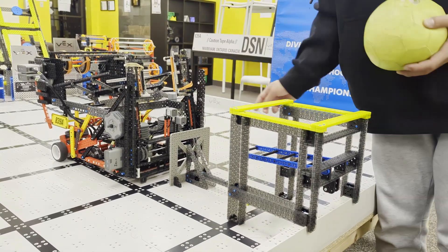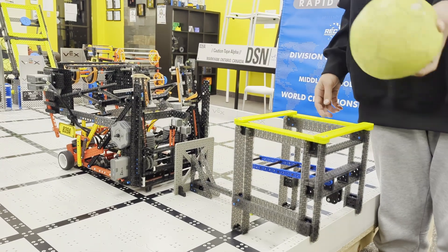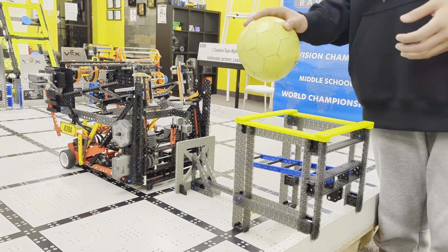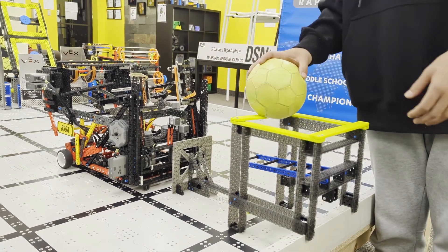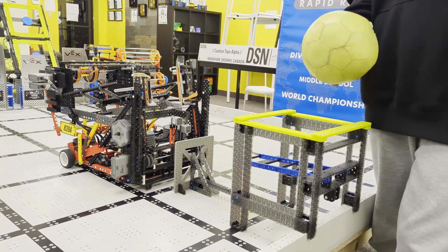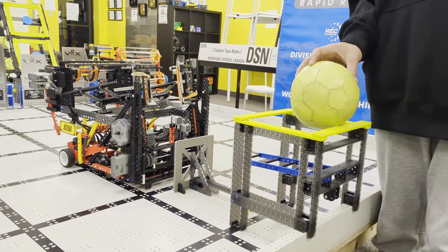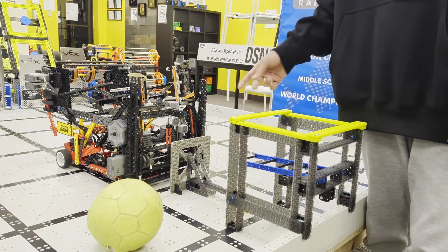The reason we added the distance sensors at the bottom of our robot instead of the top is because at the top, we noticed that when a human player puts the ball there, the robot would automatically lower the claw, which would cause an illegal load. But if we put the sensor on the bottom, the player would have to release the ball first before the claw went down.